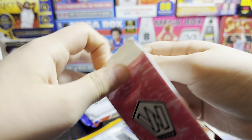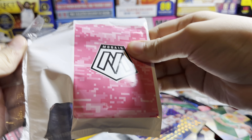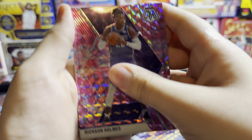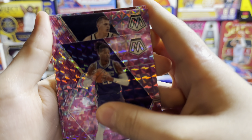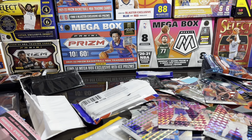Pink camo Zion - nice. I like that one, some of those cards are really decent. Jokic. Last one guys, got the Prism.